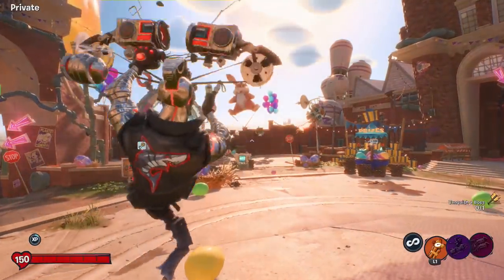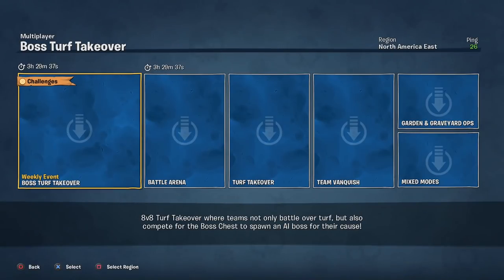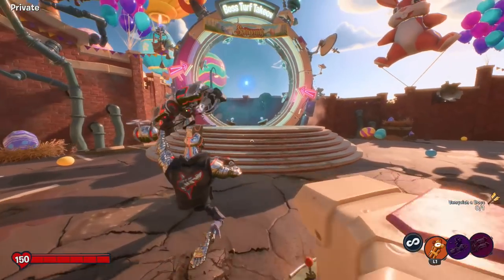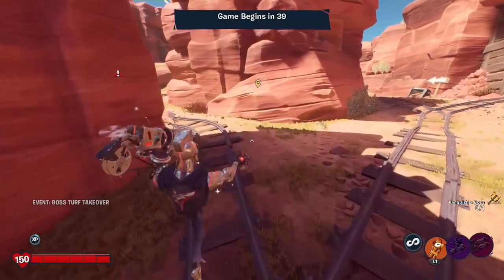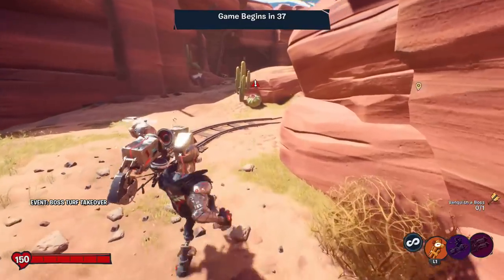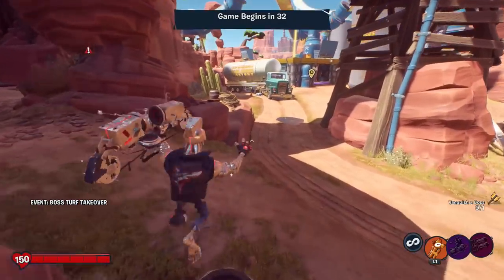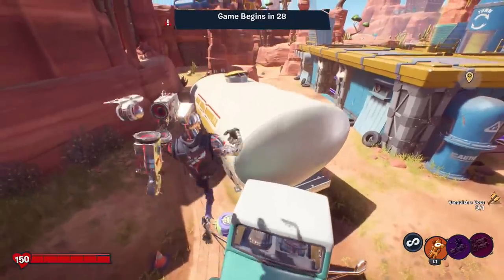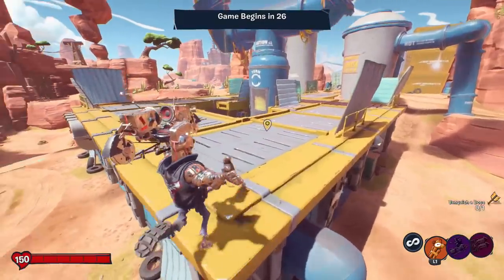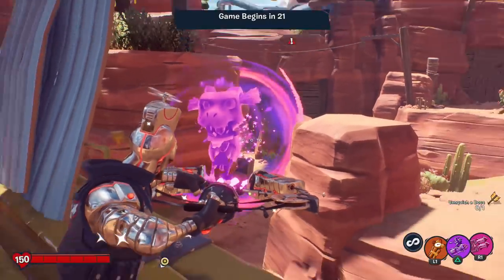We're going to be playing online with this one in some Turf Takeover, most likely. There's still boss Turf Takeover, so we'll go ahead and do that and have some fun. Let's get started with the 80s action hero. I already love this costume. The total appearance change is awesome, and I like the idea that he has an accessory — the flying drone. A lot of costumes don't add an entire element like that, so hopefully this is a leader in what they might change about costumes in the future.